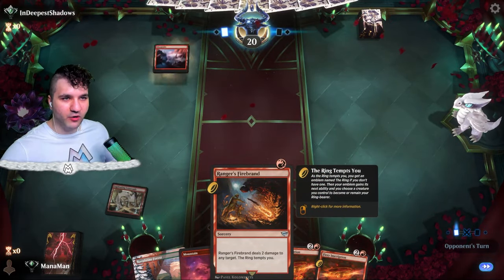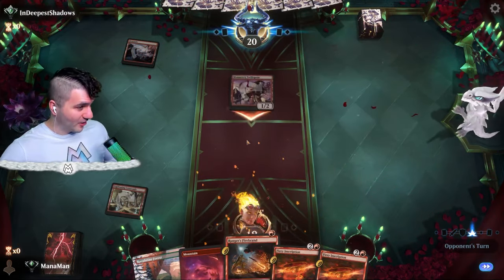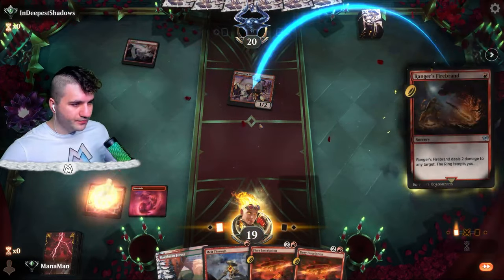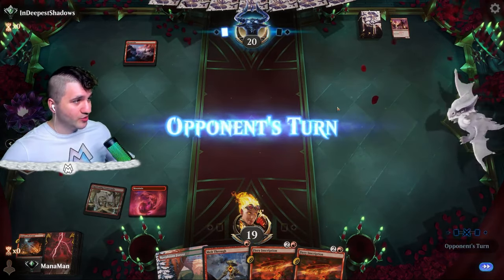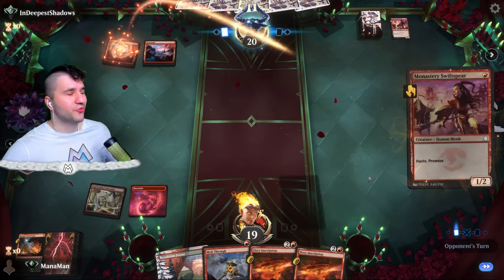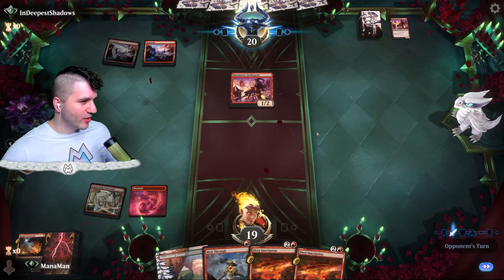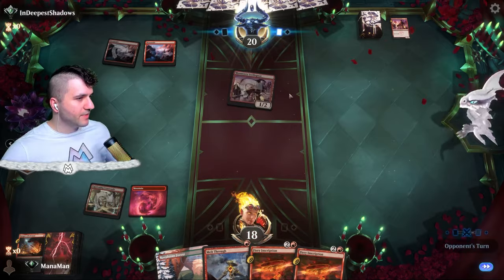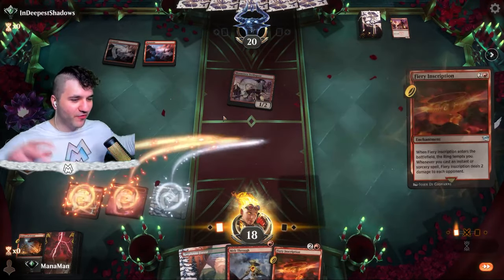Swiss Spear — okay, that's actually pretty good for us because we can pop off the Swiss Spear before they go in for any prowess nonsense. This is close to optimal — dropping Fiery Inscription on turn three. Swiss Spear — okie dokie, not going to touch that unless they want to go for Monstrous Rage. We can get rid of it before the prowess comes through.